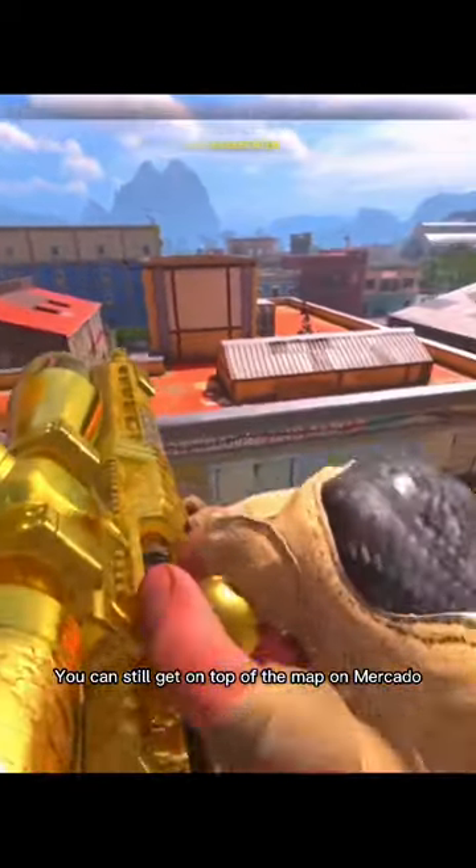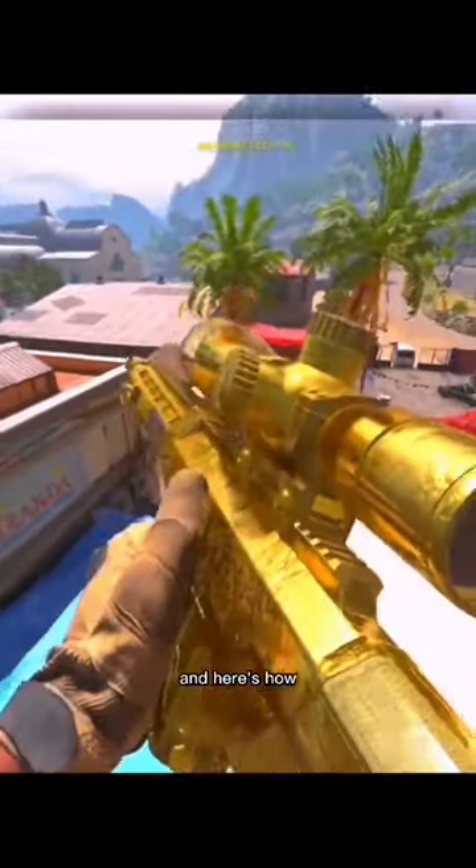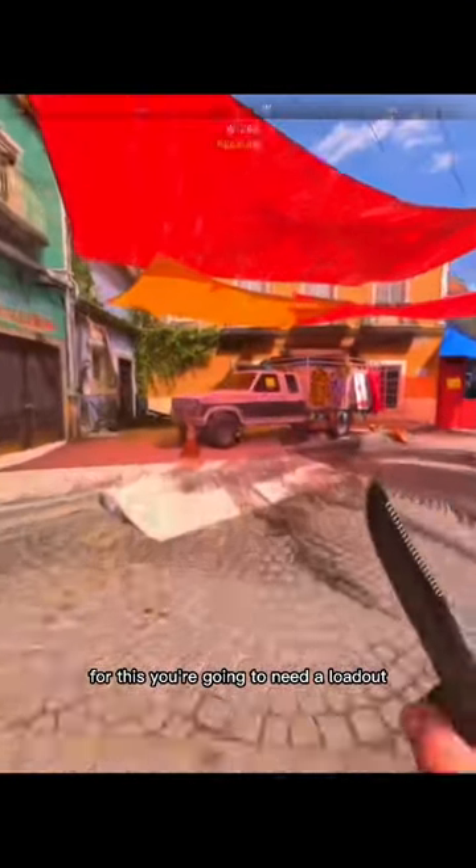You can still get on top of the map on Mercado, and here's how. For this, you're going to need a loadout drop, care package, and a deployable cover.